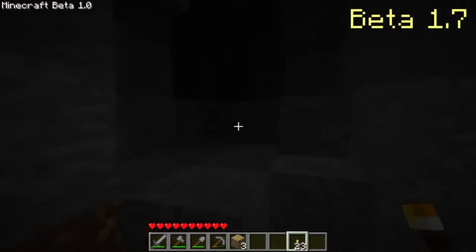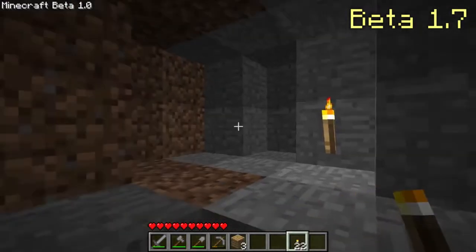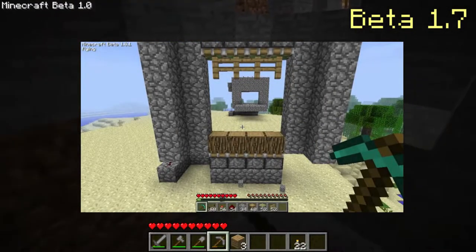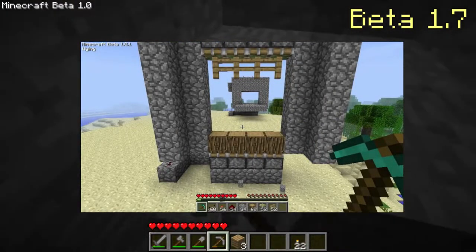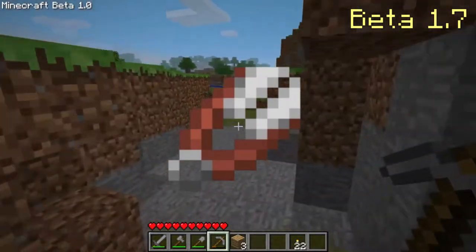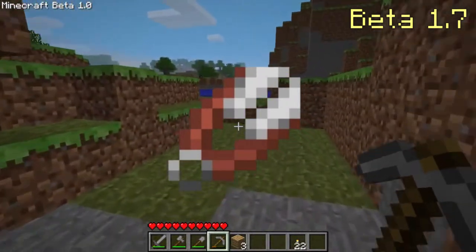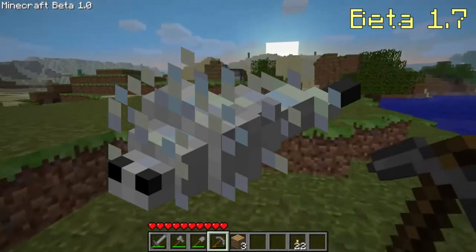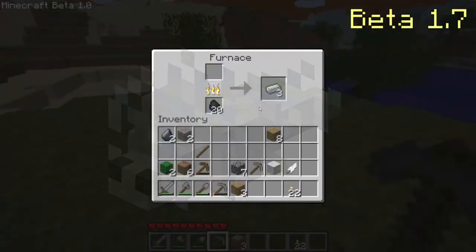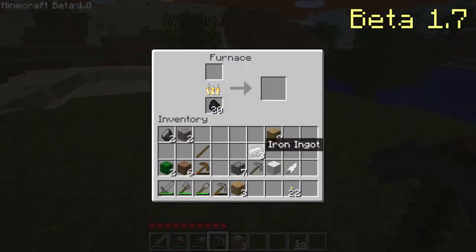Beta 1.7 is one of my favorite beta updates and one of my favorite updates of all time, since it adds pistons and sticky pistons. It also adds shears, used to mine and pick up leaves, and it allows you to obtain wool from a sheep without killing it. The silverfish mob was also added, but could not spawn and had no AI. Flint and Steel was also set as the only way to ignite TNT.